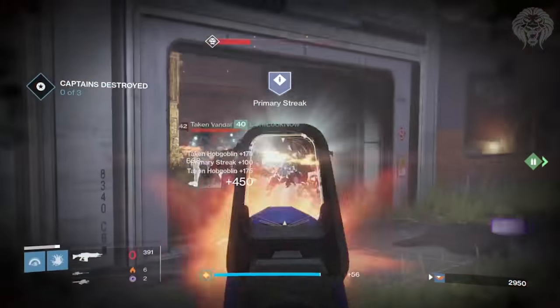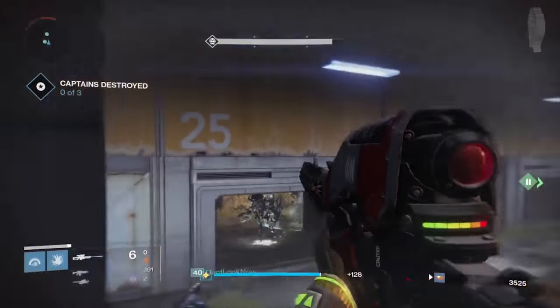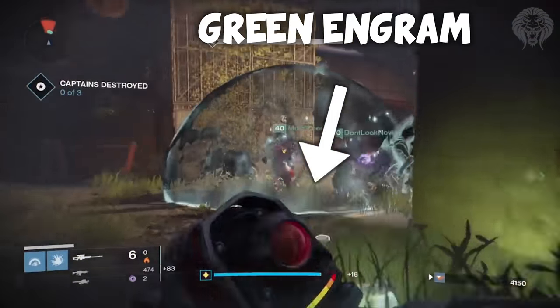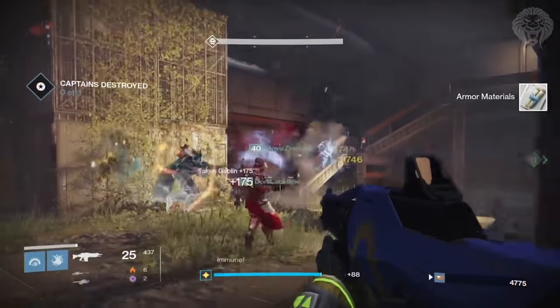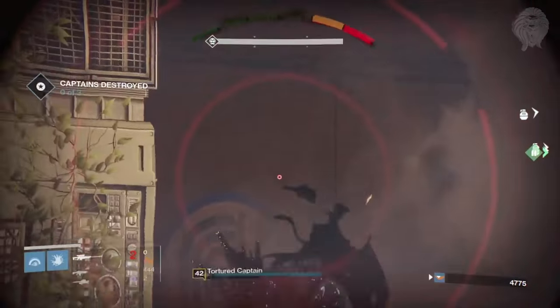The first thing which is definitely going to be very good news is that green engrams are automatically going to be decrypted into armor materials or weapon parts. You don't need some kind of consumable or perk — you simply just need to hit level 40 and then all your greens are going to decode into armor materials or weapon parts. This is really awesome because green engrams would clog up your inventory and force you to dismantle them, and if you didn't, blues would go to your postmaster and then delete exotics, legendaries, and skeleton keys.